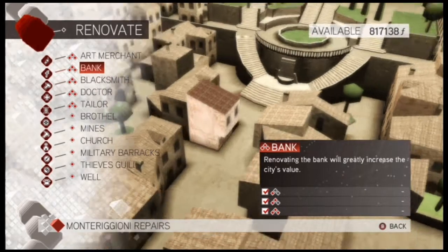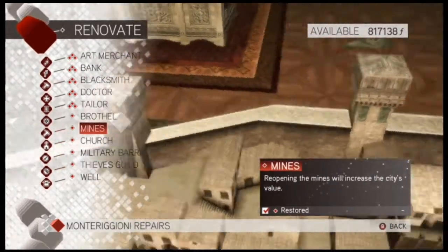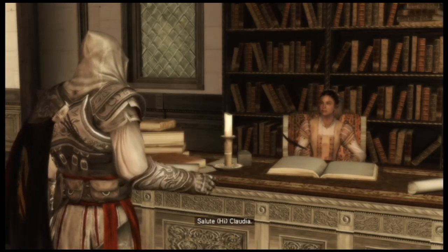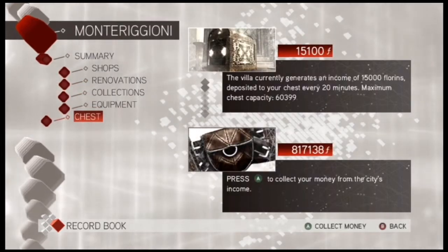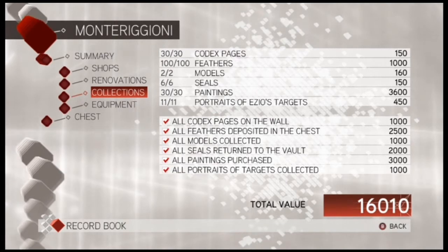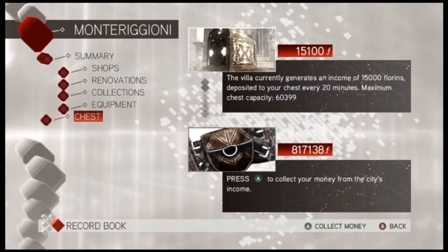When you buy shops and upgrade them you get bonuses like 5% or 10% off all purchases. Buy the mines for percentage income upgrades. You can talk to Claudia to see how much you earn per hour and check renovations. If you buy all the weapons, armour, art, and codex pages, the income from shops, renovations, collections, and equipment all adds up. The chest refreshes every 20 minutes.